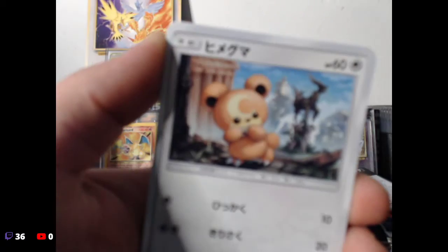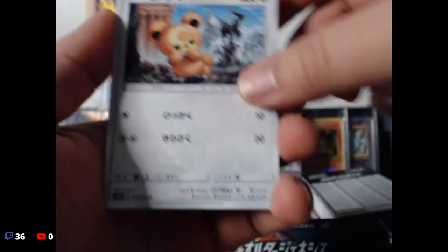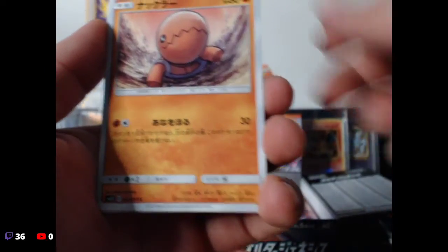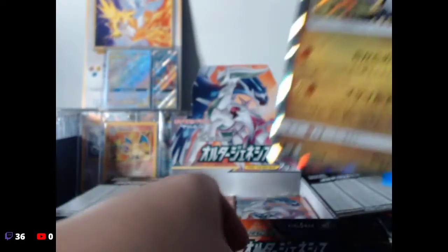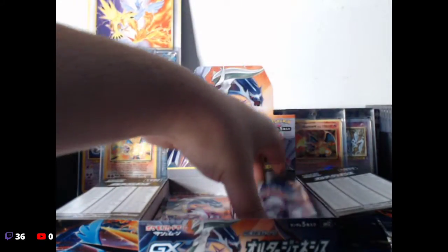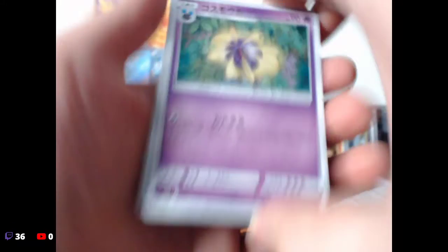Togedemaru with a little Arceus statue in the back. Tapu — I forget what the name of this guy is — Trumbeak. Ooh, and a holo! I forget what this thing is called — Hakamo-o something. We'll keep you to the side, put you in the binder. I was really hoping to pull that Arceus statue card, but it doesn't look like we're gonna have the best luck today.